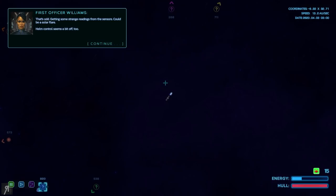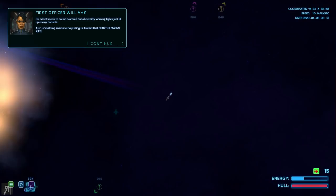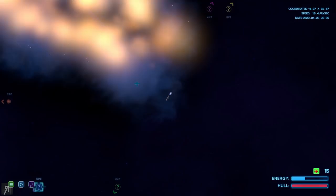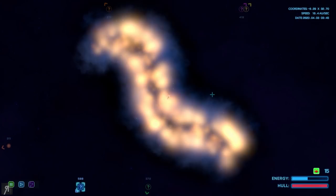That's odd — getting some strange readings from the sensors. Could be a solar flare. Helm control seems a bit off too. Sir, I don't mean to sound alarmed, but about 50 warning lights just lit up on my console. Also, something seems to be pulling us toward that giant glowing rift. Well, should we try and get away from that? It's actually drawing us in and I am attempting to escape. Never mind then.